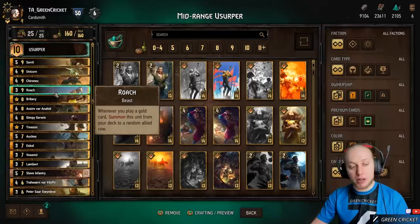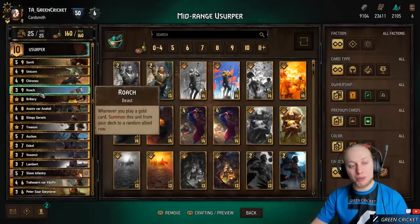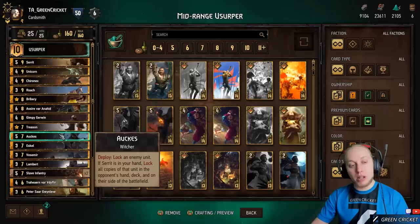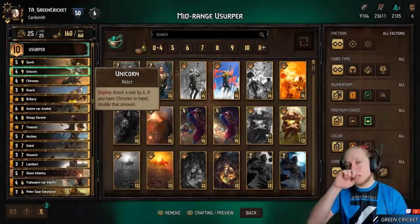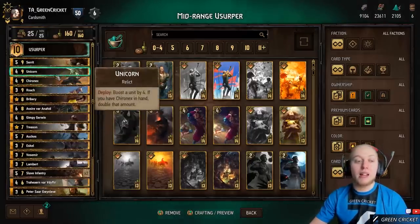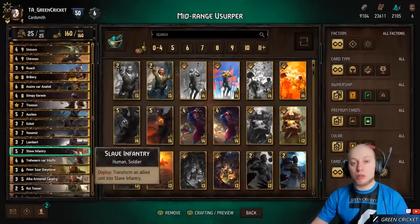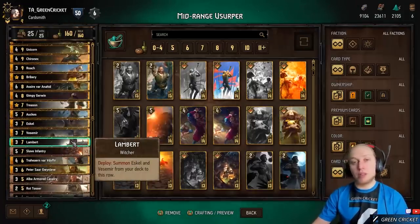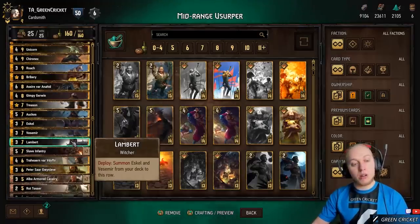We have a lot of gold cards so Roach will reliably jump out in round 1. Then depending on the matchup, you want to go for a long round 3 or push round 2. Against engine decks, try to win round 1 then push round 2 with cards like Unicorn. Keep your locks for round 2 as well to lock engines, deny their value, and then overtake them — go two cards down or do a 2-0.